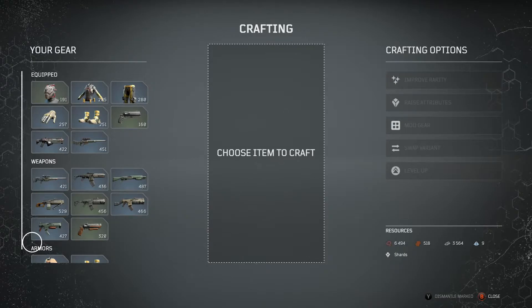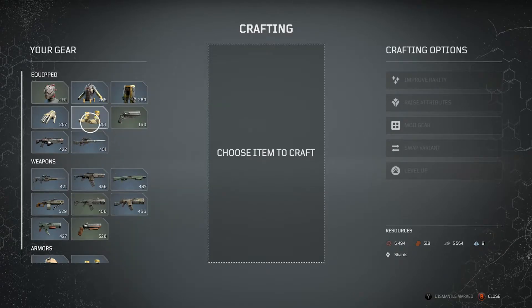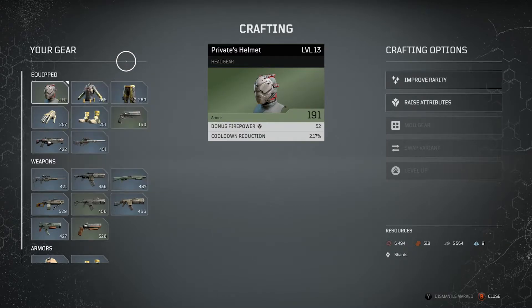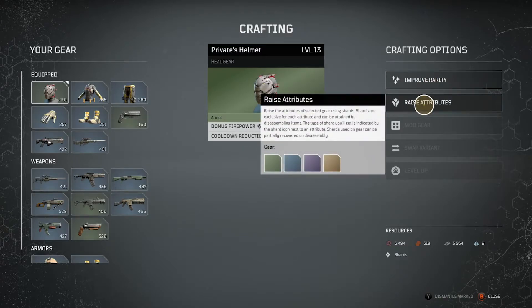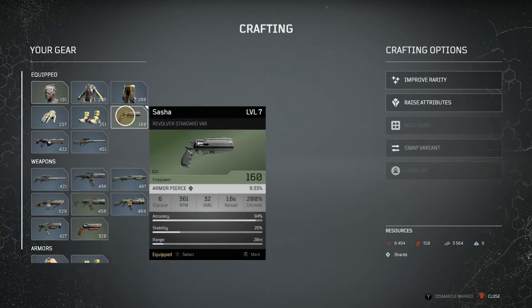All of these will require a certain amount of resources that you must already have. Now, this is also based on the rarity of your weapons. When you pick a piece of green gear, you only have access to improve rarity and raise attributes. The reason for that is most green gear doesn't have a mod, and without a mod you can't upgrade the mod.